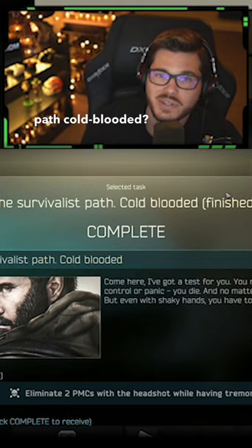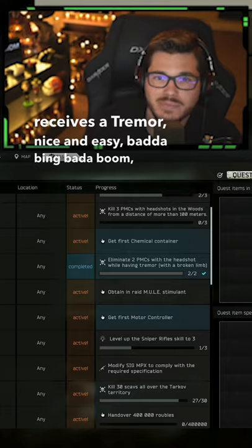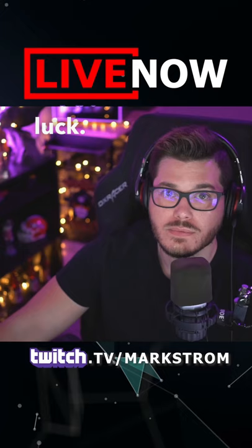Are you looking for a nice and easy way to complete Survivalist Path Cold-Blooded? All you have to do is wait until your PMC receives a Fracture and extract from the raid. Then jump into the Factory and look for a PMC kill once your character receives a Tremor. Nice and easy, bada bing bada boom. Good luck!